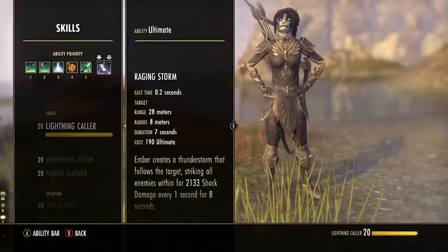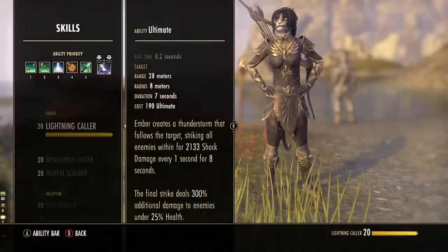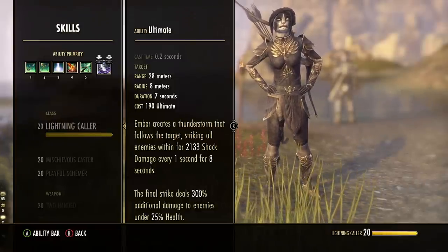Finally, the ultimate does really good AoE damage. So if you want to spec Ember for more of an AoE setup, throw in some of those AoE abilities, and hopefully she gets that ultimate to go off — her damage will be pretty strong.